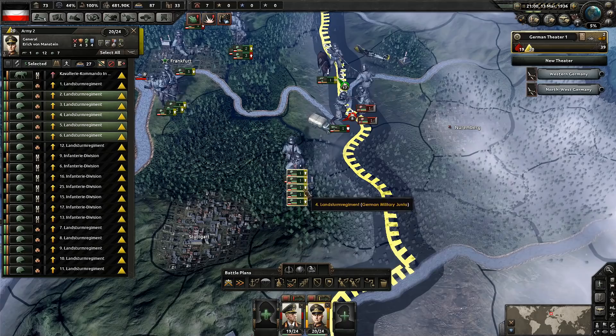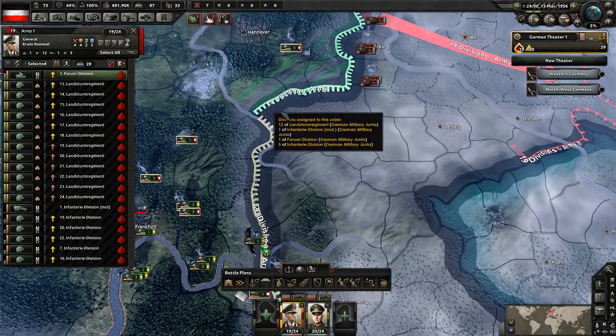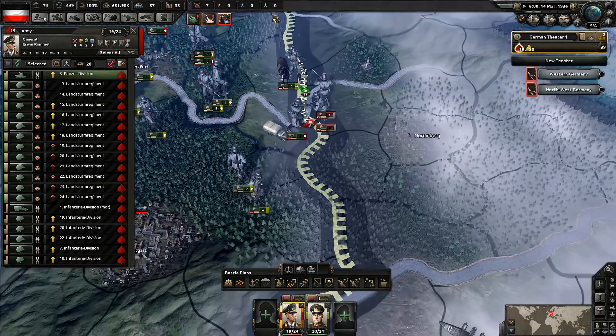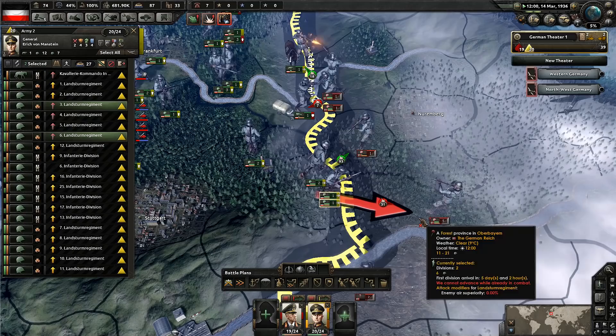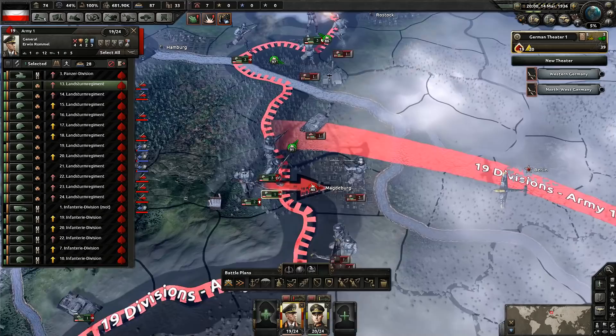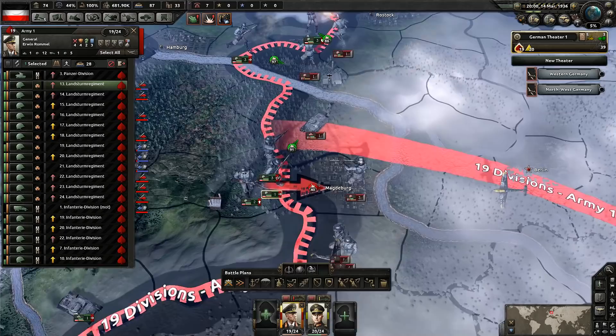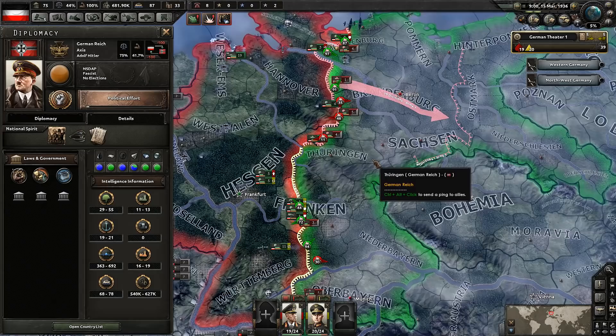We need to get troops over there to assist because they're currently attacking us. The rest of you come on over here. We're attacking up that way — we need to get our tanks moving. How about you guys go take that province right there? These guys are going to lose, unfortunately, but if we get a little defense there they might be able to turn it around. Let's check troop numbers — we have 39 divisions. As far as factories, we have more military factories but fewer civilian factories, and slightly more manpower.